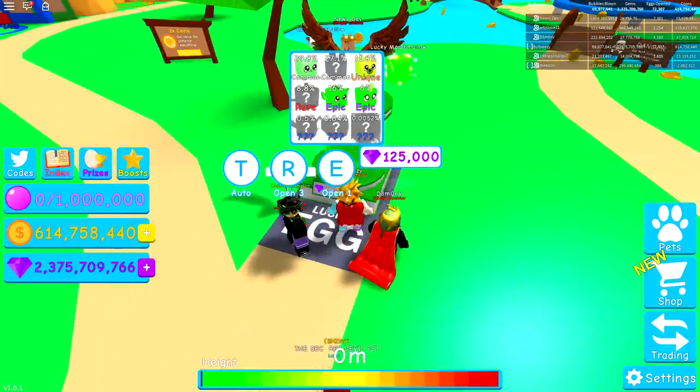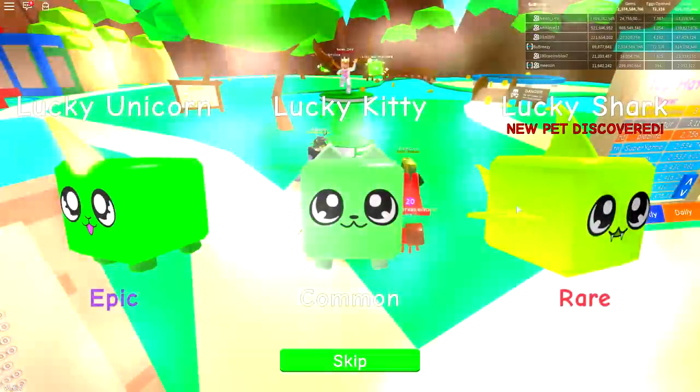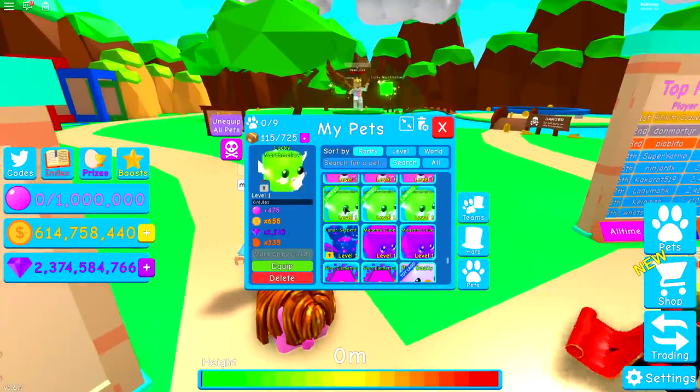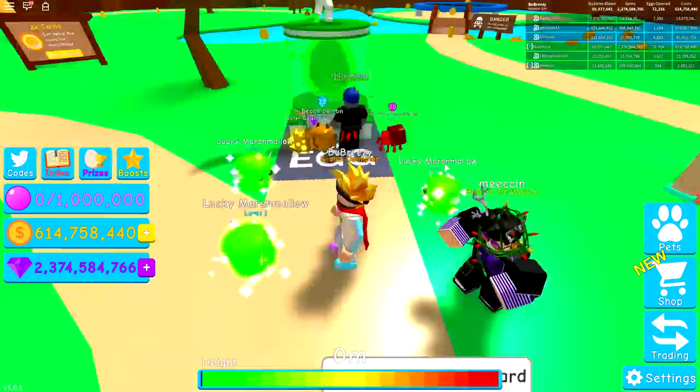Did you guys just see that? Straight away I got two epics — that is so weird. And now we just open eggs. I already got a marshmallow — are you kidding me? Already I got myself a marshmallow. Wait, what? I have three of them? When did I get three of the flippin' things? That is so weird. I'm so confused.